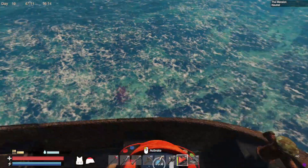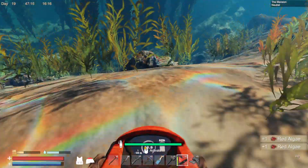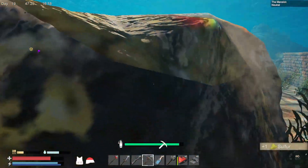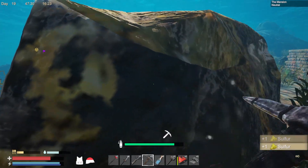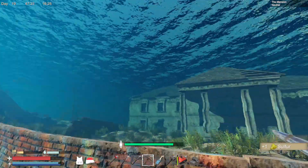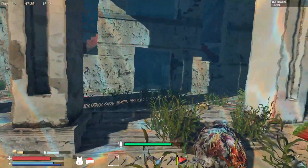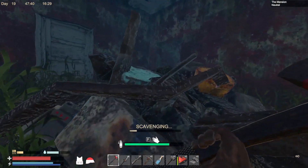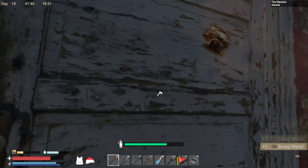We don't need the lung function booster right now. Let's go here and dive down - I do want to grab this sulfur because I want to make those crude grenades. I'll axe this up and then we'll go directly inside and try to get some looting done. There's some scrap, we'll grab this and get all the looting done.